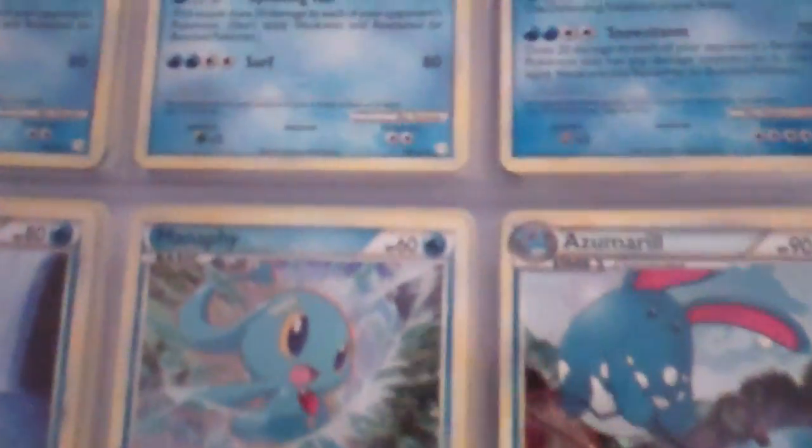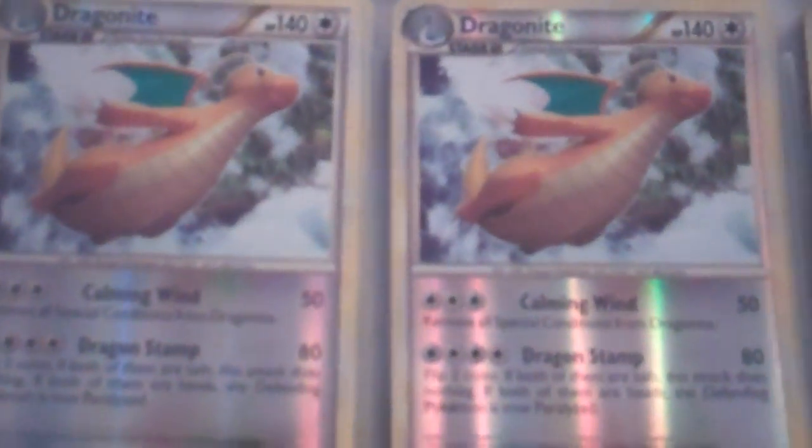Opening a lot of HeartGold SoulSilver series collection boxes. Say anything you like, just PM me. That Nidoking is from the starter deck. Two Hitmontops, two Solrocks. Still metal, then it's dark. Kind of overlaps a little bit. Now we move on to the rare reverses.